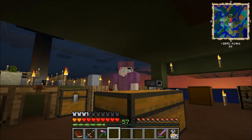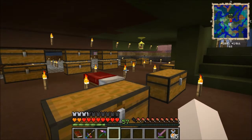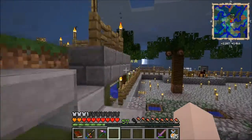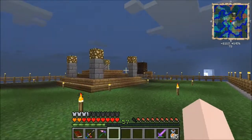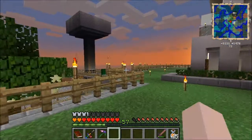Hello everyone and welcome back to another episode of Agrarian Skies. When we last left off, we were going to get the blood altar to tier 3, and I did just that. But we cannot progress any further because we have to figure out how to get enough blood in there to get the next orb, so that's what it looks like for now. But we're not going to work on that today.